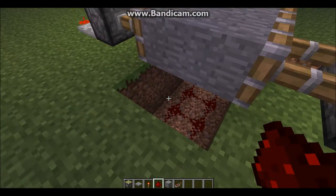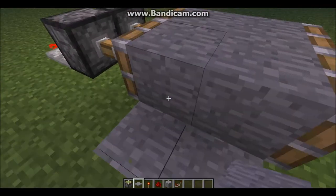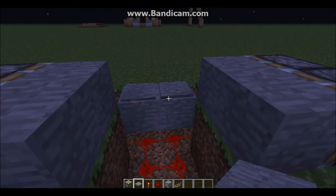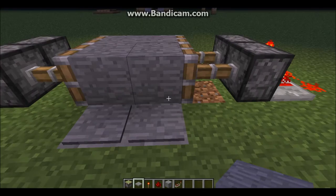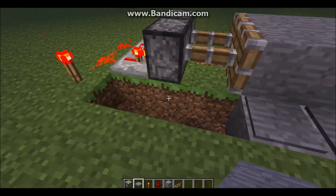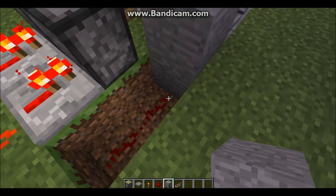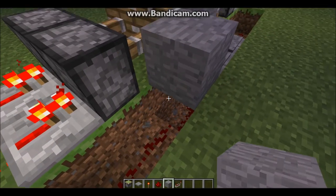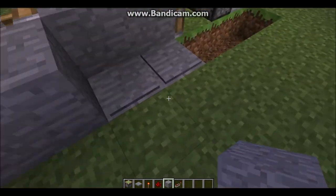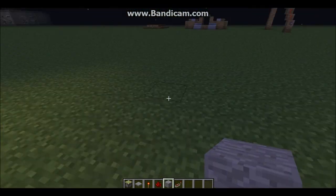Place your block and then put down your pressure plates and there you go. Covering it up, you can just cover it up - most of you know never to do that, but unless you use glass then you can do that because that works too. Cover it up however you want, just make sure it can reach up there so it can turn that off.